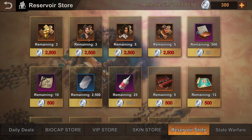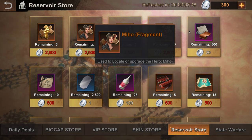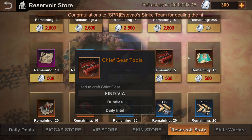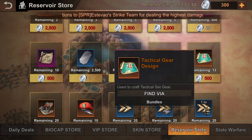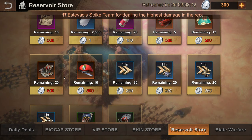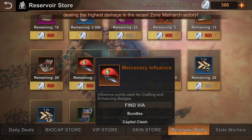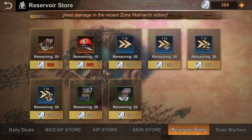The main reward for Reservoir Raid is going to be the Reservoir Raid coins, which you can use at the Reservoir Raid shop. What you usually buy with these coins are your chief gear components as well as hero fragments. The other rewards are not as worth it in my opinion, so I would usually skip them for this event.